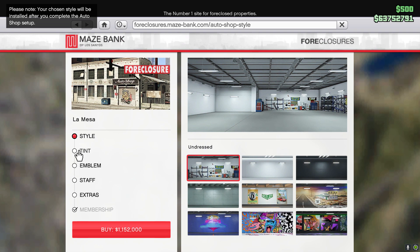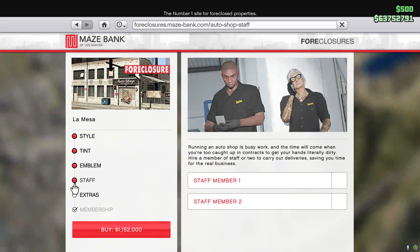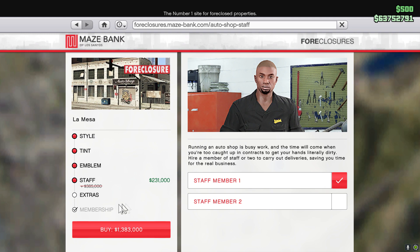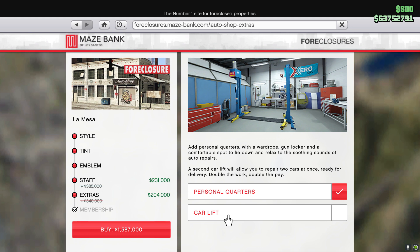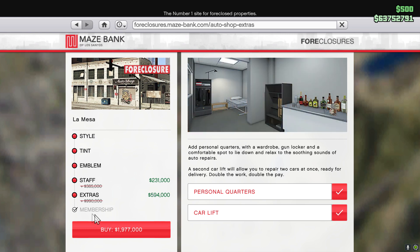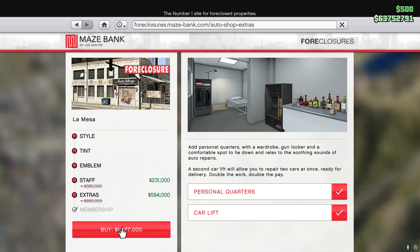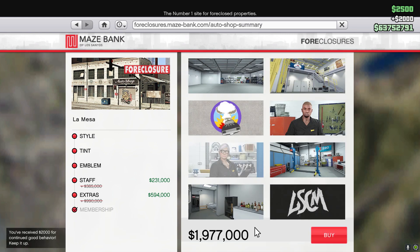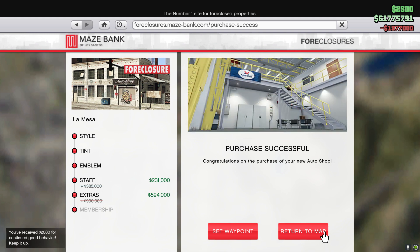What we're going to get on the inside - we're not worried about the style. We'll just leave it at that. Emblem - no staff. We'll take one for now. I don't quite know what they do. Extras - personal quarters, yeah we'll do that. What's membership? I think that's everything we need, so let's buy that. There's nearly two mil gone.